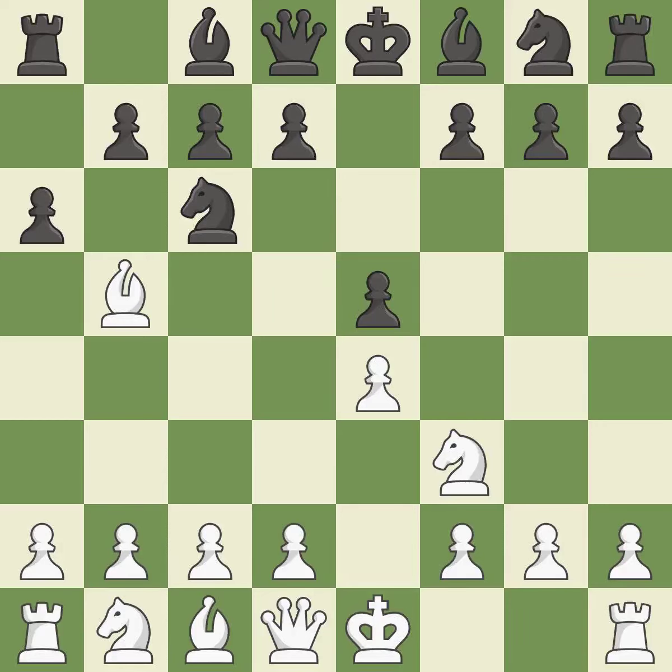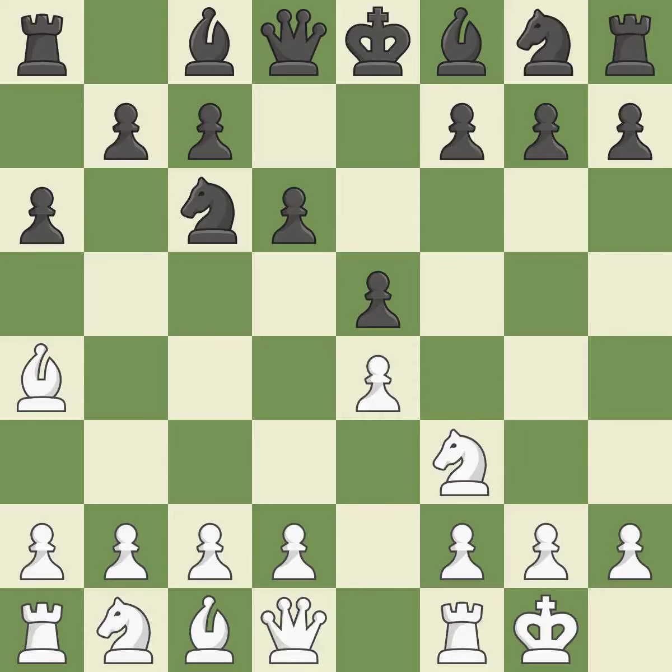A6 forces the bishop to decide: exchange or retreat. BA4 safely retreats the bishop while keeping pressure on the knight. D6 defends the E5 square and allows the light-squared bishop to develop. Castling gets the king out of the center and activates the rook. Bd7 develops the bishop and unpins the knight on C6. C3 prepares the D4 pawn push and opens up the C2 square.